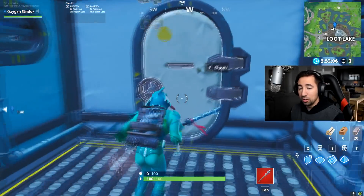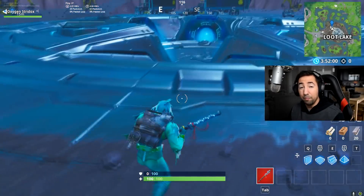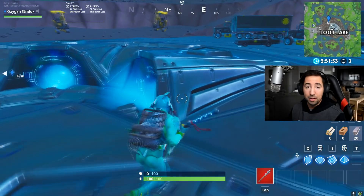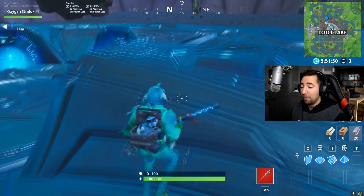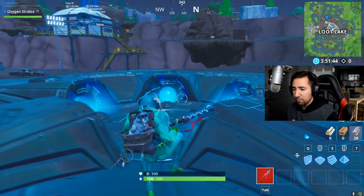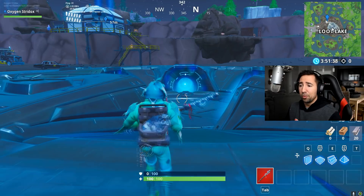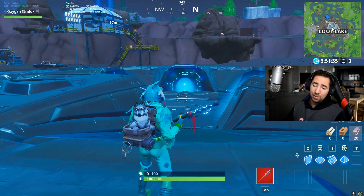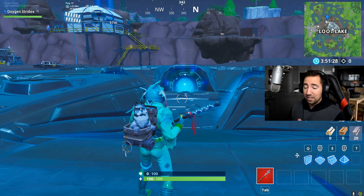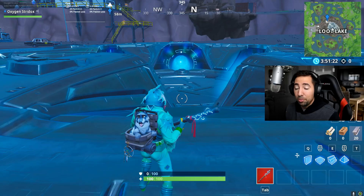Potentially, in the center of Loot Lake is a big rift that is going to be bringing everything back — meaning all the old things. Maybe Moisty Mire is going to be coming back. Retail Row, Greasy Grove — all that kind of stuff may be coming back. We may be going back in time. Y'all know back in Season 6 the big rift, the butterfly effect rift thing happened. I could definitely see something like that occurring — like going back in time or going more into the future. Right now we may be living in some alternate universe. Activating all of these runes is going to bring us back to the old times of Fortnite.